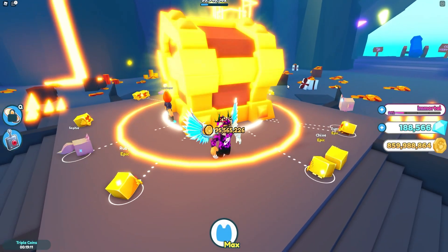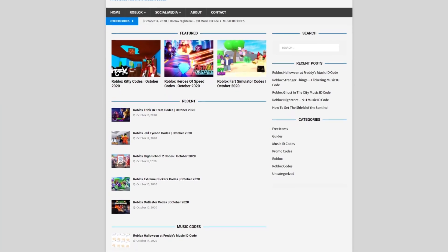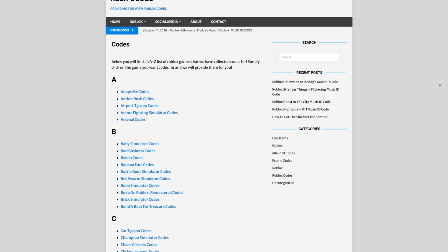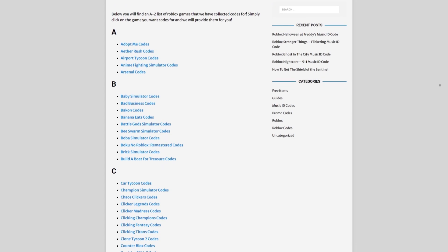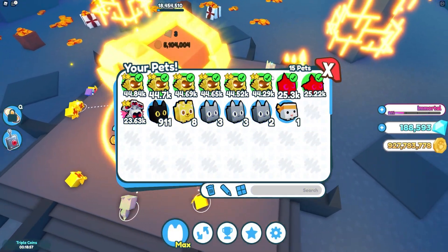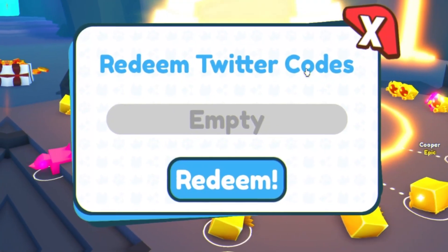Are you guys fed up of watching YouTube videos just to find Roblox codes? Well I have a solution for that — rblxcodes.com. On the website you can find game codes, music codes, and guides. There's tons of stuff in there that you guys have to check out. Overall they cover codes for every 100 Roblox games, so if you need a code for a game it will be there.